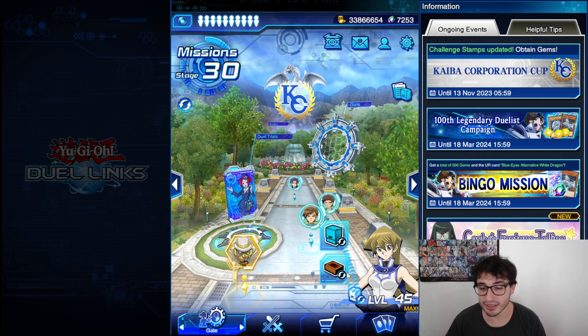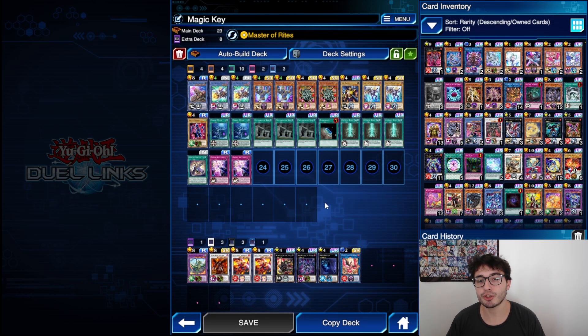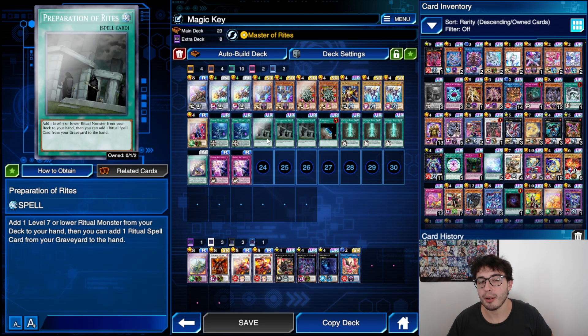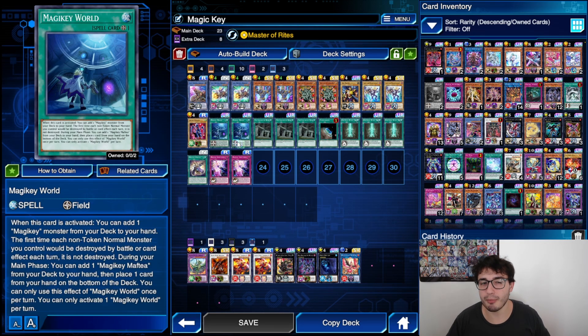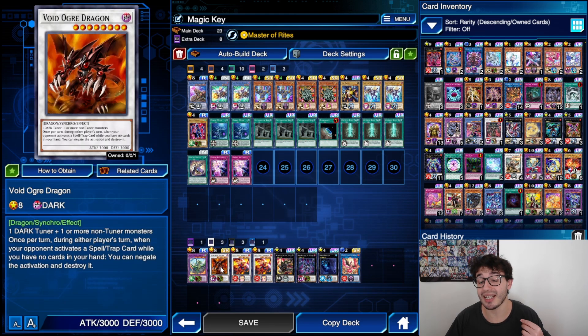So I'm here with Alexis Rhodes and her Master of Rights. This is the decklist I'm currently using. I tried to cut the most cards possible to make it almost close to 20. The only thing I would change if I could would be to play a third Preparation of Rites — sorry, a third Magic Hit — instead of the Terraforming, and probably play a Berserker in the extra deck.